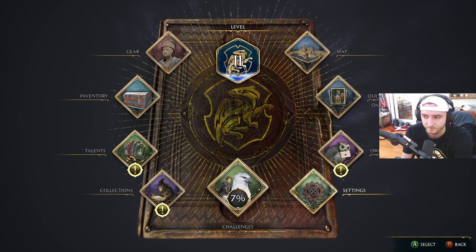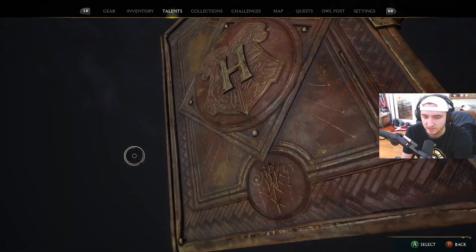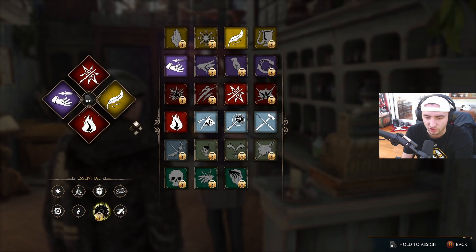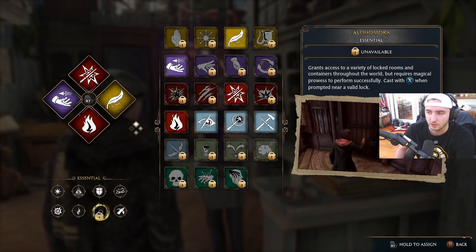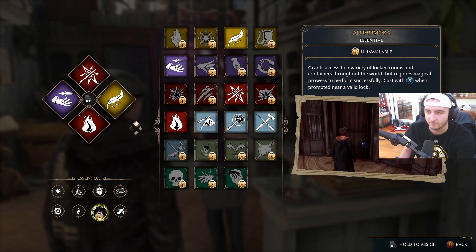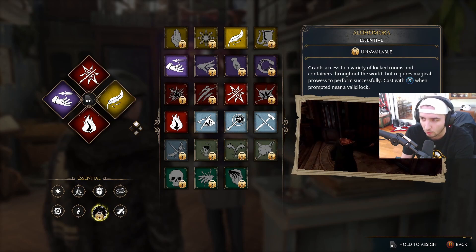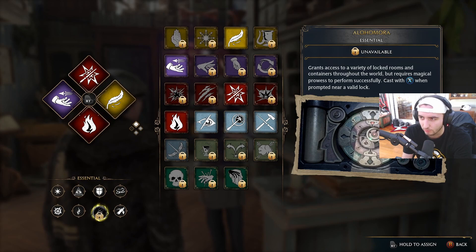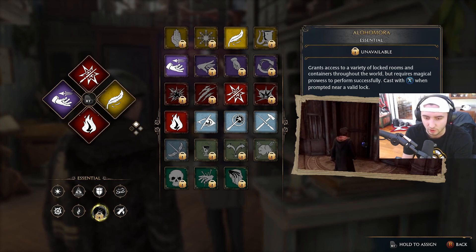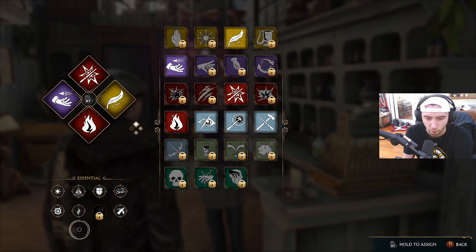Looking through my spells — if you go here to look at all your spells, I have seven out of my eight essential spells, and the last one I don't have is Alohomora. It grants access to a variety of locked rooms and containers throughout the world, but requires magical prowess to perform successfully. I'm not sure how, when, where, or who we learn this from, but yeah, that's basically what we need.